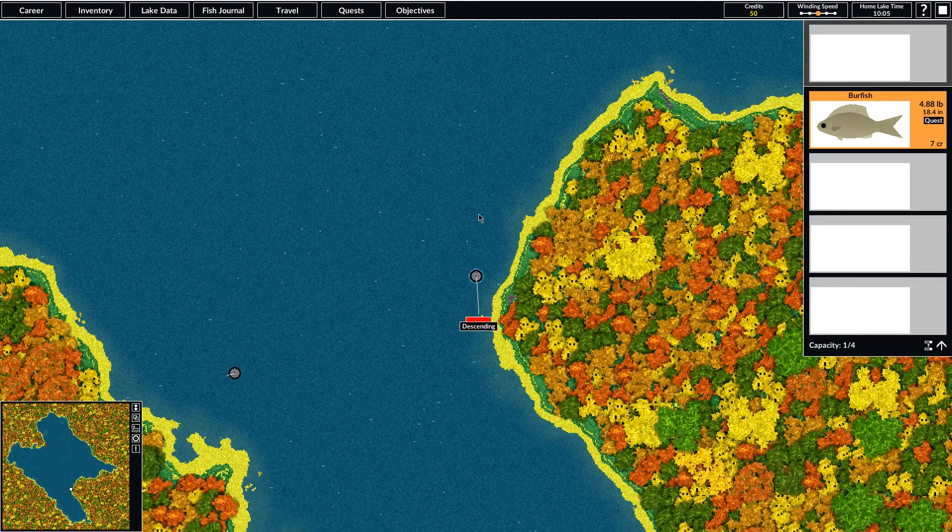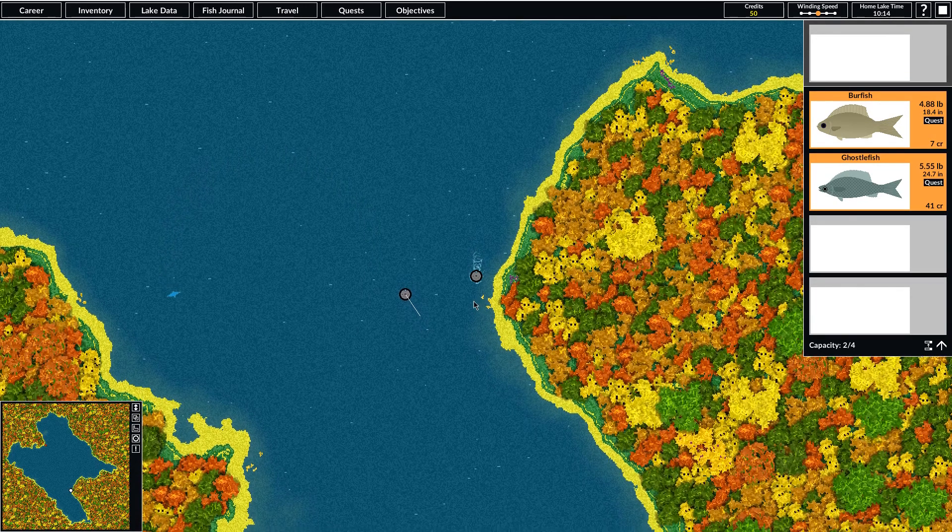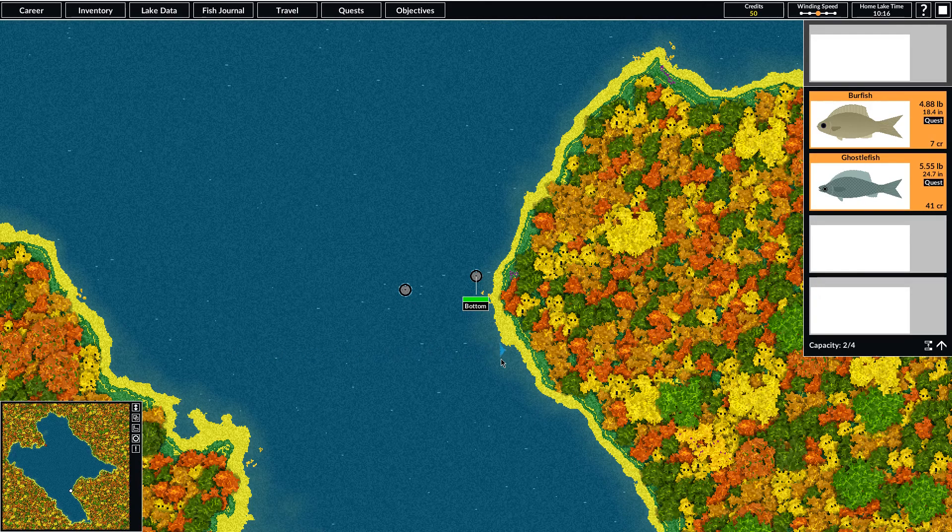So we're having some luck here. This one looks to be a little bit larger — it's a little bit more difficult to get in, especially with my terrible rod. That's a ghostlefish, also a little over five pounds. We'll keep fishing, we need two more. This one's pulling down pretty hard — another burrfish, 4.4 pounds. I just noticed this ghostlefish is worth a lot of money, so we'll have to keep that in mind if we need to make some money, which we will.